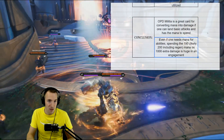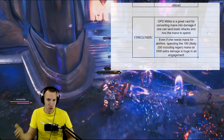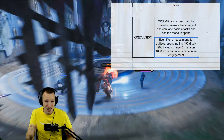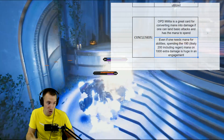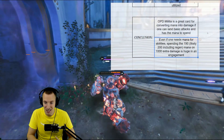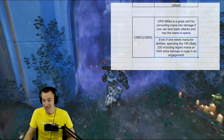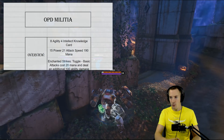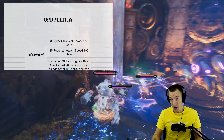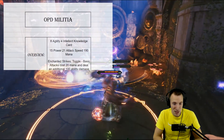Even if you need mana for other abilities, spending the 190 — basically 200 when you include the mana regen it takes to actually spend that 190 — is going to be roughly a thousand extra damage. Since most people can hit one basic attack per second, a thousand extra damage in a 10-second engagement is significant. So that was the TLDR. What's the in-depth look? What's the math behind all of what I just stated?